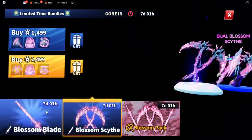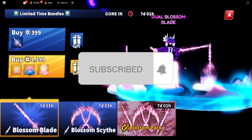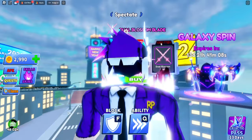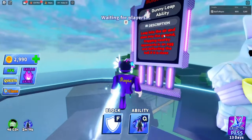If you guys want any of these weapons, make sure you subscribe, hit that notification bell, and join the Discord in the bio. We do giveaways once in a while so make sure you join and enter. Now as you can see right here, it says you can leap into the air.